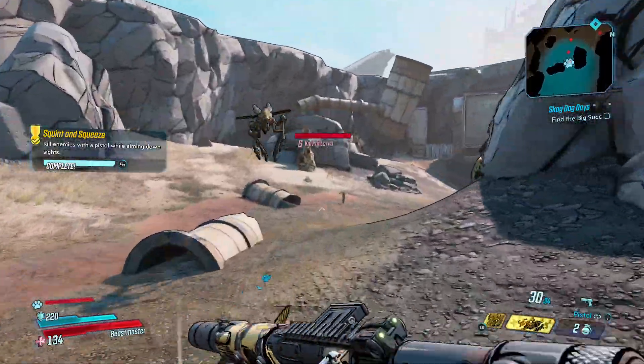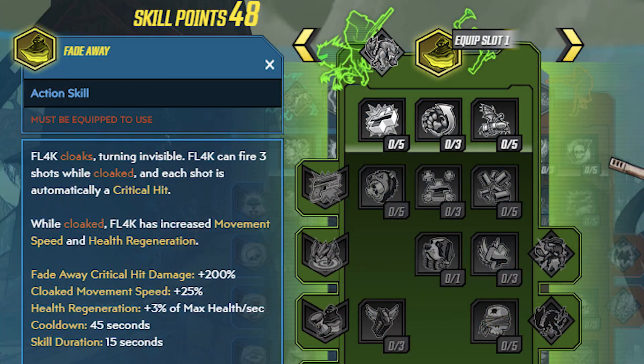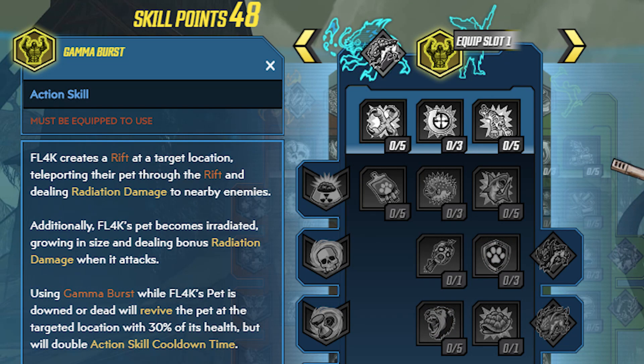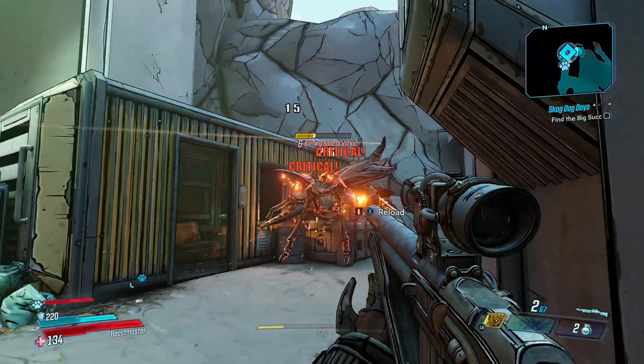So we're going to get this all started off with FL4K the Beastmaster and we're going to take a look at his skill tree where he has three skills. One allows him to fade away into a cloak and his next three attacks do critical damage. Another sends out explosive racks, and another is an explosion called Gamma Burst that does radioactive damage and can also increase the size of his pet, and if he uses it on said pet, that pet can be revived.